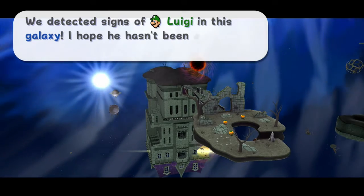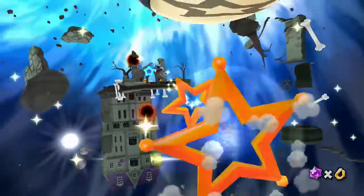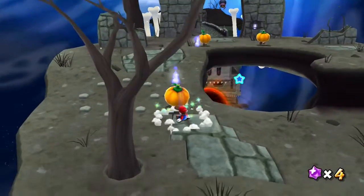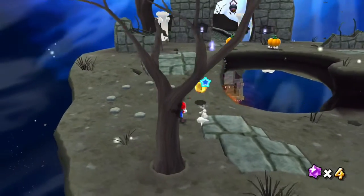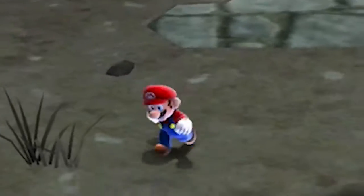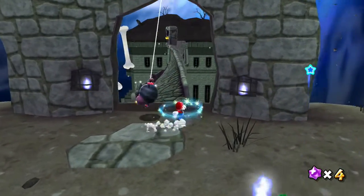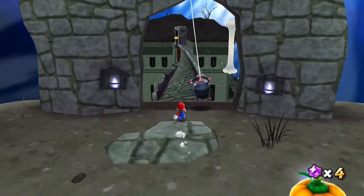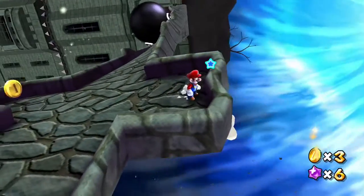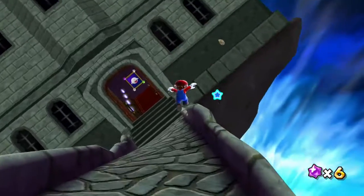We detected signs of Luigi in this galaxy — I hope he hasn't been eaten by ghosts! I think it's okay because it has its own gravity, but I was still a bit terrified. Goombas in pumpkin hats — you ground pound them and they're dead, just like that. Mario keeps spinning in a circle — stop doing that. Spider enemies — okay, I'm spinning in circles and I do not wish to spin in circles. That looks like a chain chomp coming right at me. Woof woof to you too.